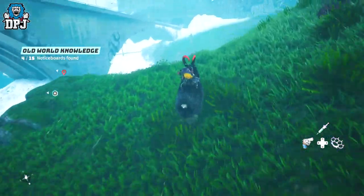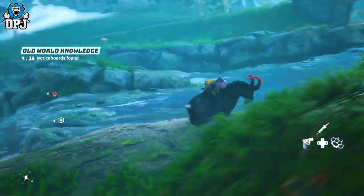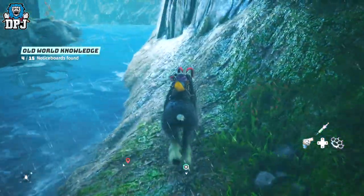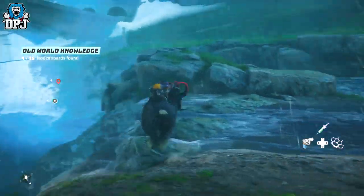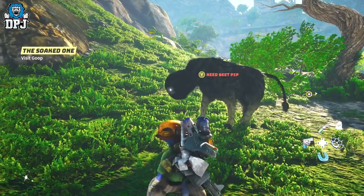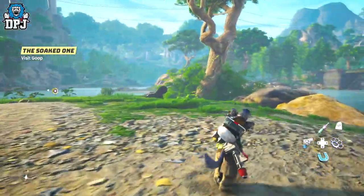Literally from the get-go you can find wild animals around the world and most of these you can tame. If you see a creature with an angry look on its face running towards you, it's probably trying to eat you — these you cannot tame. But animals that show a notification when you go near them, these you can tame and it's relatively straightforward.